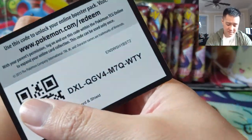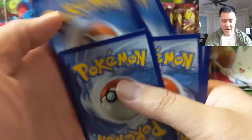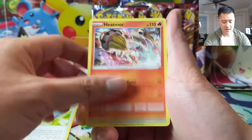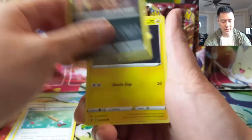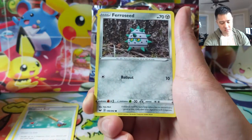I was looking through the ETB book and I kind of like how they're doing it now - for the V's there's not a rainbow of every card, there's either a full art version or the rainbow. I do like that change. Score Bunny, Nickit, Chinchou, Diglett, Ferroseed.